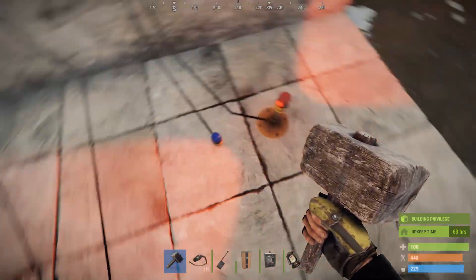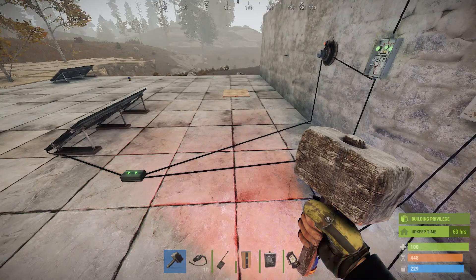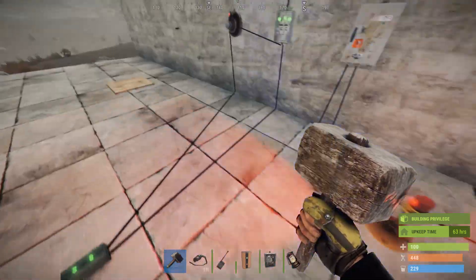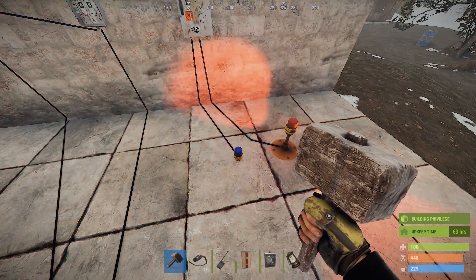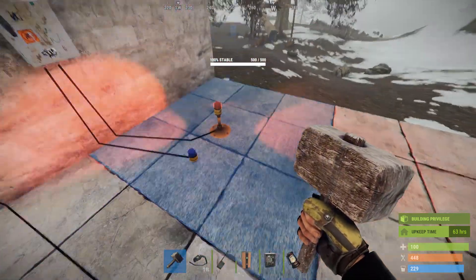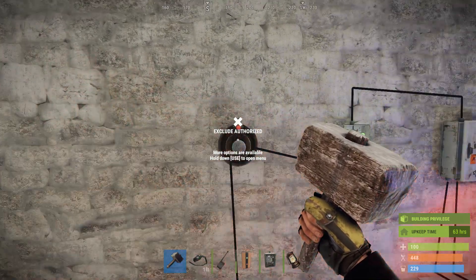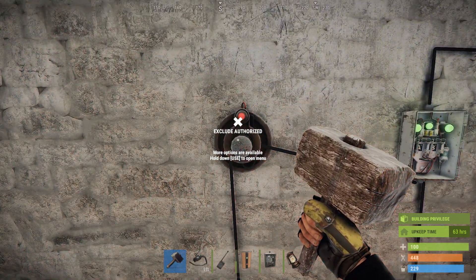Once you craft them and place them, they're stuck — just like the laser and pressure pads. Invest wisely. If you have a remove plugin on your server you'll still be able to slash remove them, but you can't pick them up on vanilla.